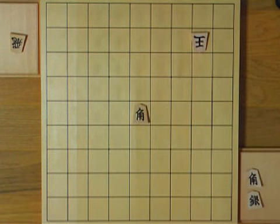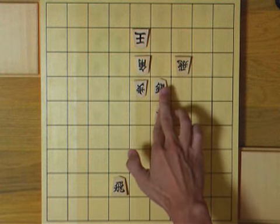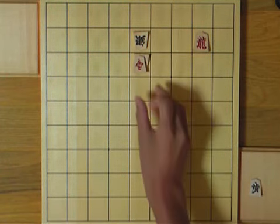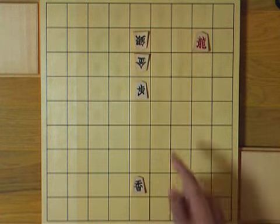Now I'll give you some wrap-up exercises for lessons 11 through 13. Can you find a good move here? First you make a discovery check, and after the king escapes, you can fork. What is the best move here? You want to simply take the silver? Well, you should have more greed — defender removal. You can win the piece for just a pawn.